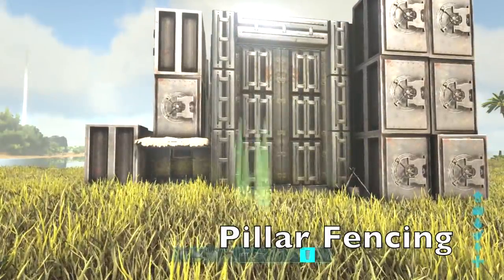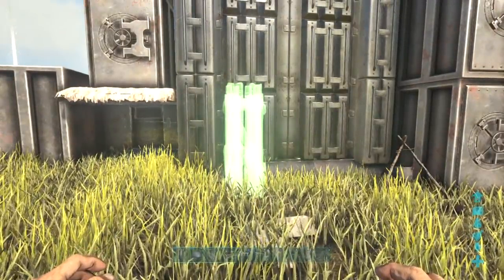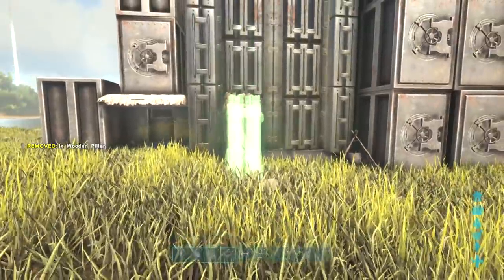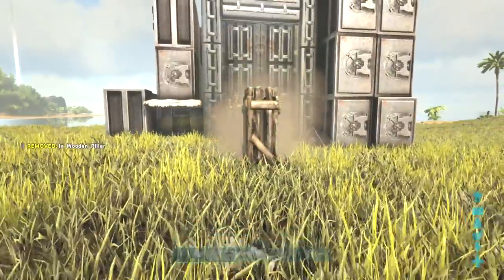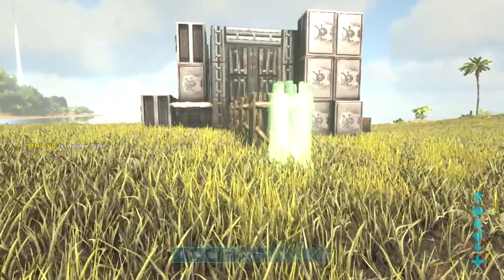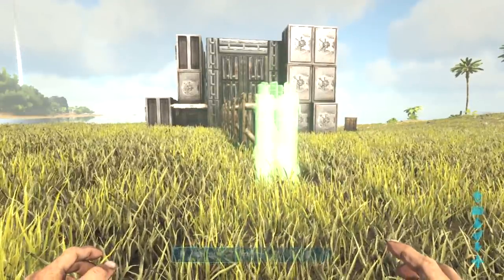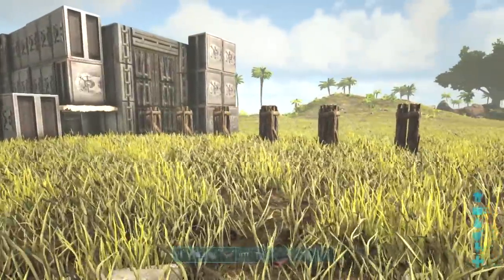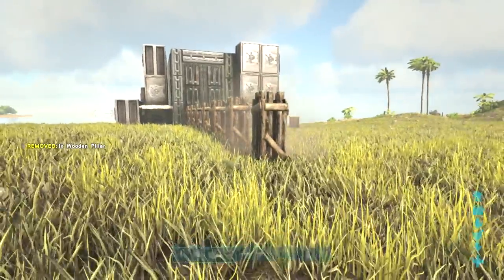The first tip I have is using pillars as a fence. Pillar fencing is an extremely good technique to block dinos from getting close to your base. When placing down a pillar fence, have the first pillar snap into a pinpoint close to your base. From there you can work your way out into a certain distance depending on how far you want the fence to be away from your base. It is personal preference on how large and how far away you want to make the pillar fencing — for me I'll be making mine seven pillars long. When setting up the pillar fence, be sure to use wood so that way you don't waste any major resources.